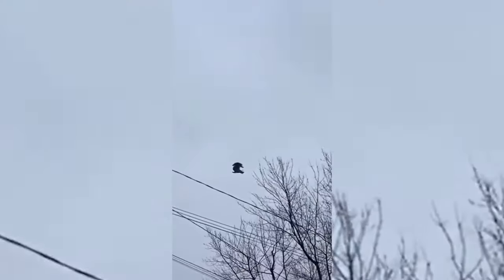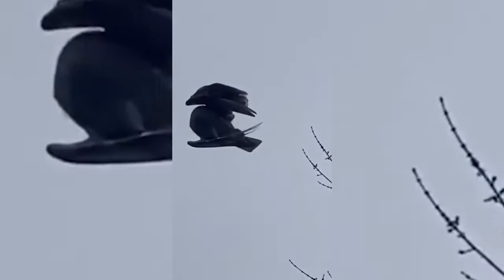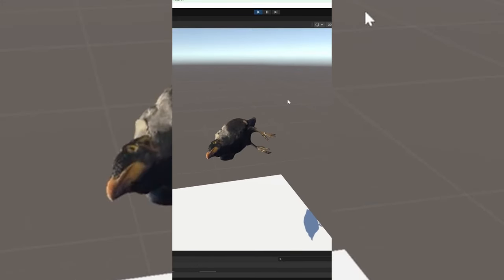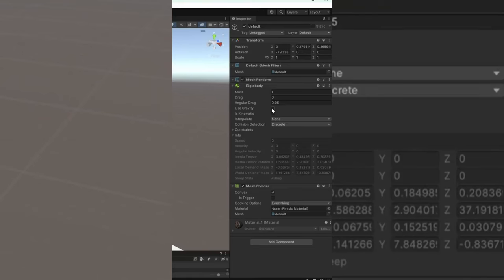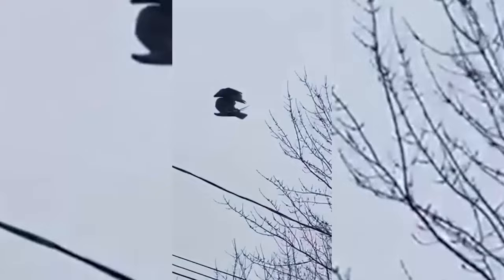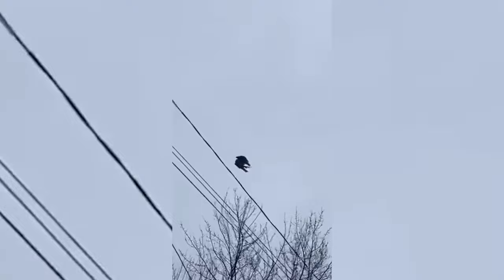Whoever placed this bird in this level did not do a very good job — the physics on it are not working, and I'll teach you how to fix this using Unity. Here in Unity we have a bird and it's just floating around, but if I go to the Rigidbody and turn gravity on, it falls down and acts normally. Hopefully the developer can come back in and fix this glitch because it looks very odd.